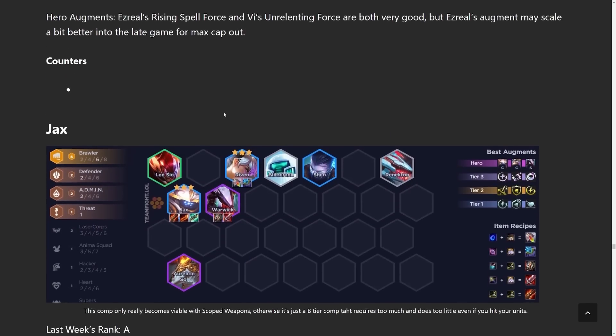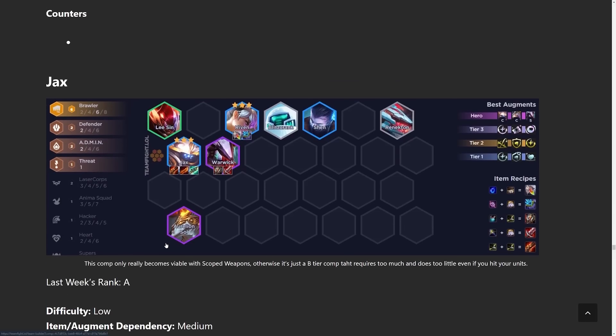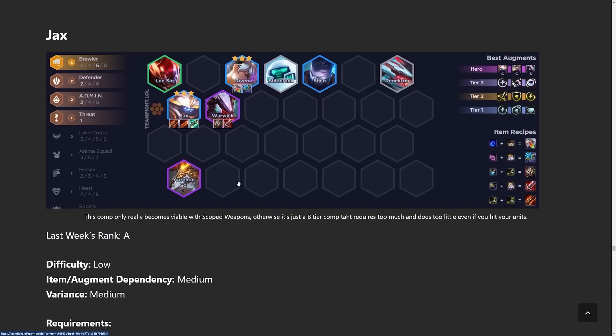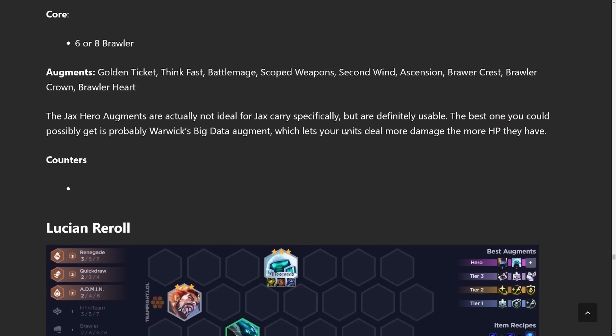Jax Reroll is going to be a little weaker right now. They've been trying to buff it repeatedly but it just hasn't worked out. Turns out removing Sejuani from the game and replacing her with a damage unit hurts — going for Jax means you have one less tank than before, which is why it's kind of weak. Just do a three-cost reroll leveling pattern and you should be good to go.